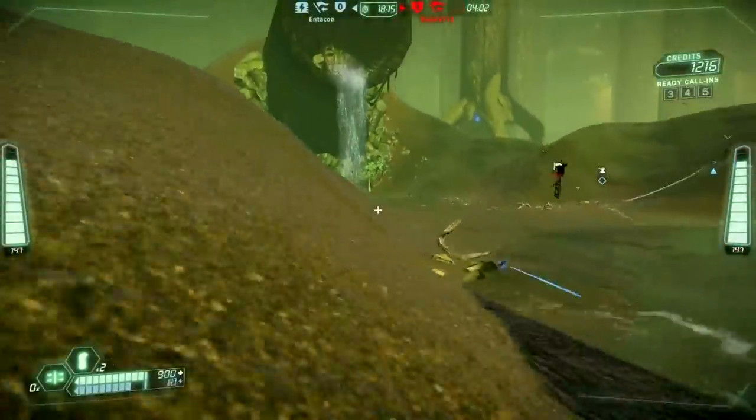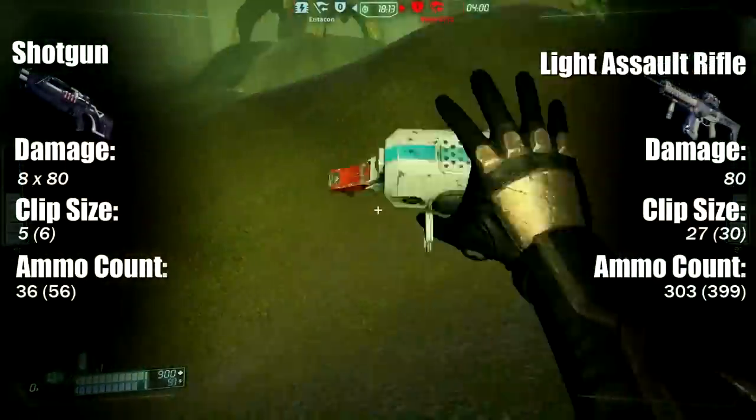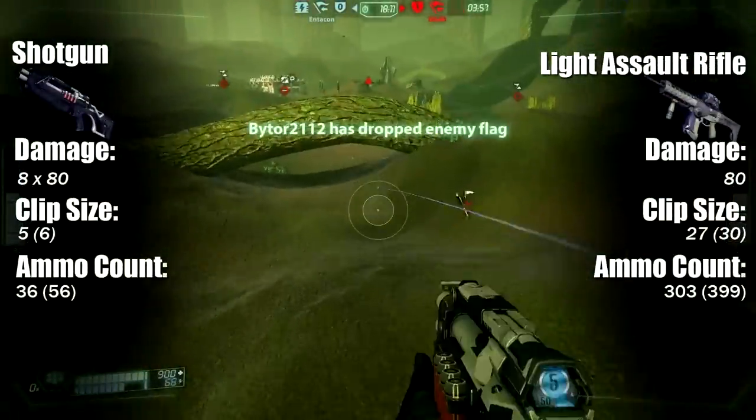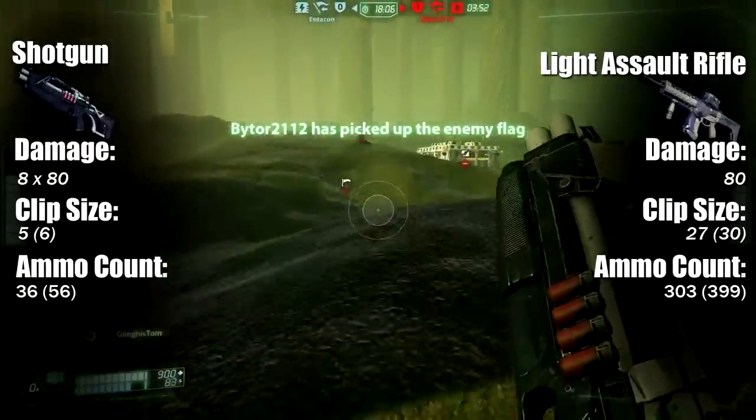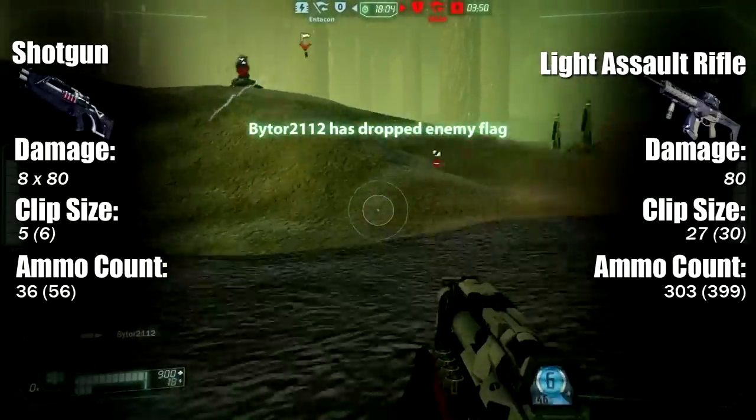So let's pull up some stats. The shotgun does eight times 80 damage. That means it's going to shoot up to eight pellets and each of those pellets can do up to 80 damage, which is really, really high in comparison to the other shotguns in this game.